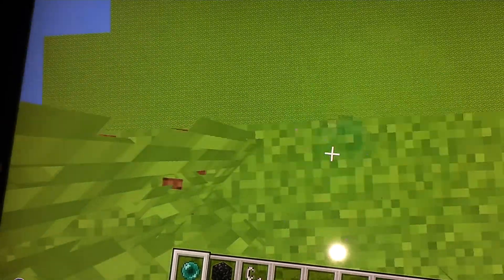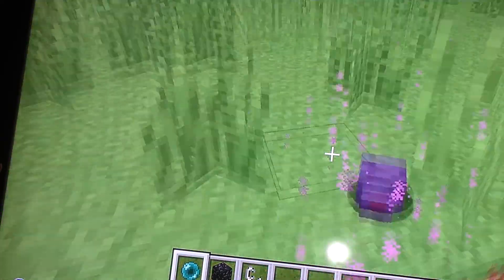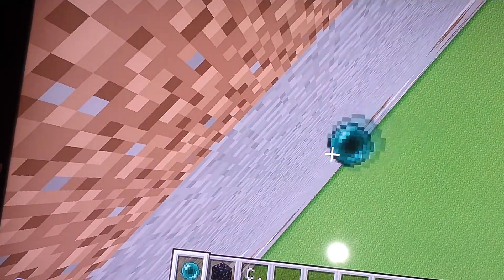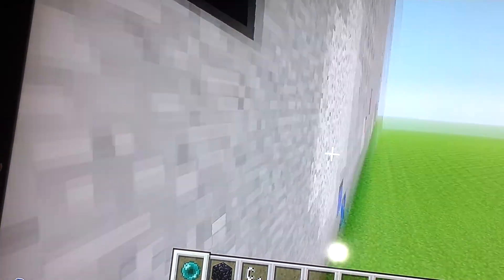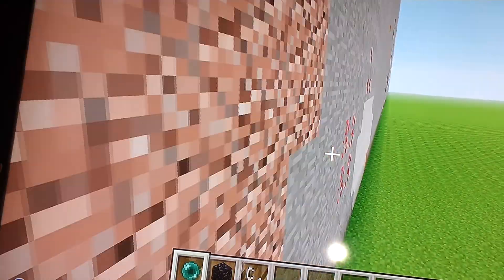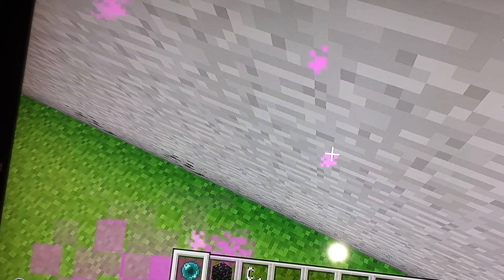So if you get to the edge of the world and enderpearl like here — you get to the edge of the world. Oh, is this a cave? I don't know. And there's some lava here, not pouring, because... there's some redstone. And it's quite cool.